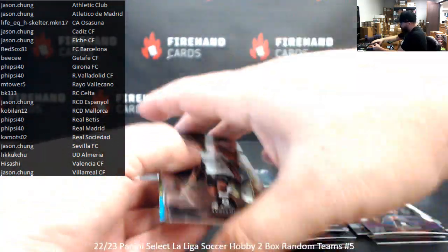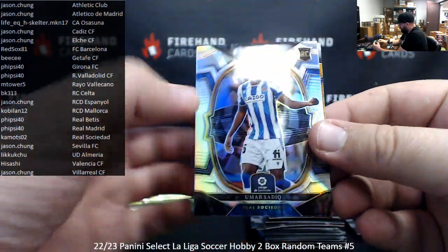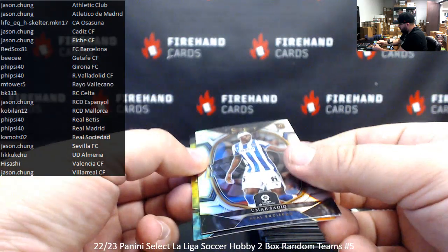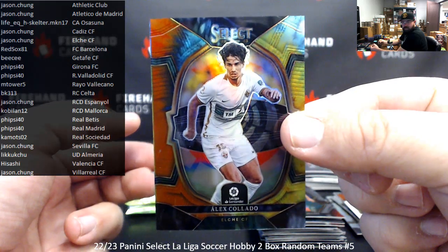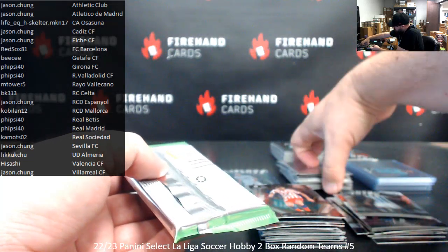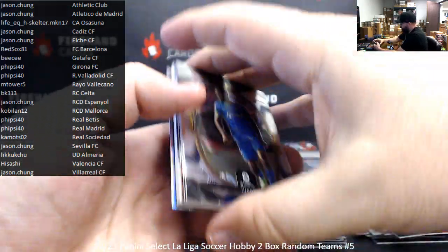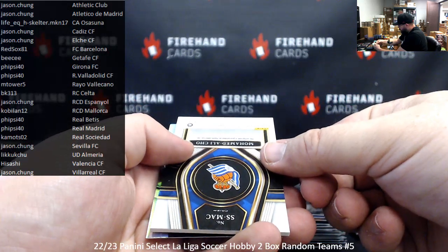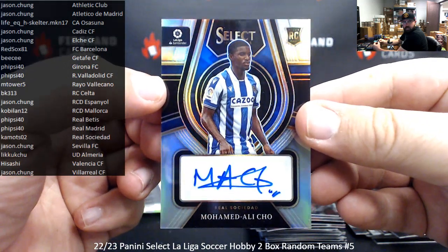Looks like it was a good thing we got that extra hit in the first box, because we might be missing a hit in the second box. We'll still have the number of hits advertised in the break — that's a good thing, though we're going to be getting a bonus. Umar Sadiq silver for Real Sociedad. For Elche: Alex Collado — Elche Blanc, Jason Chung — that's a tie-dye to 35. Autographed hit for Real Sociedad — Mohamed Ali Cho. Real Sociedad going to K.A. Motso. Select signatures — very nice.